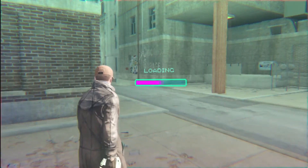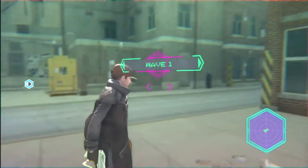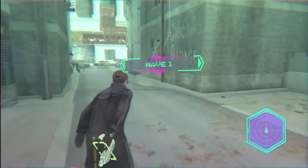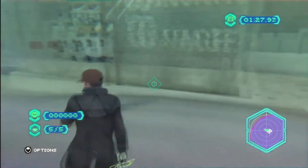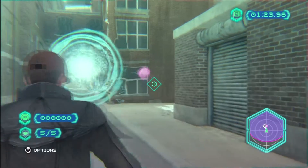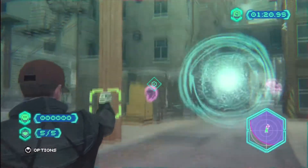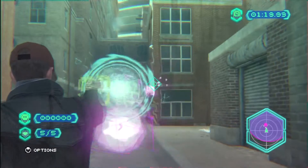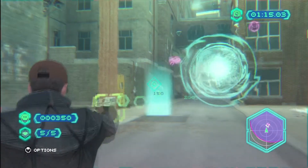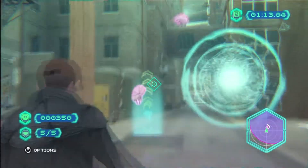Now I'm going to go a little bit deeper into this game — Invasion, or as it says on your smartphone, NVZN, but it's pronounced Invasion. Basically this is a smartphone game, and it is an augmented reality game that wants you to shoot aliens — purple aliens that fly out of portals. That's basically what you do, and you get points for each alien.